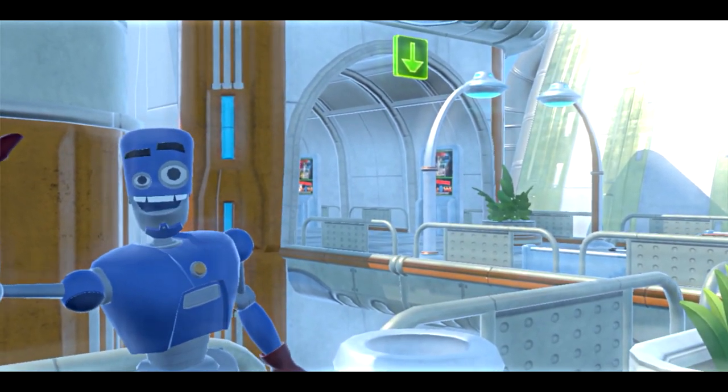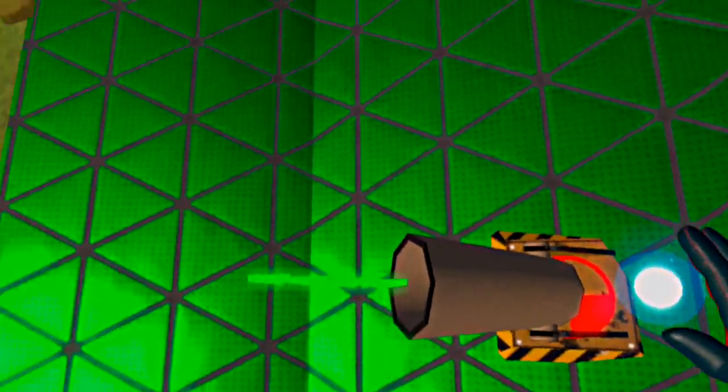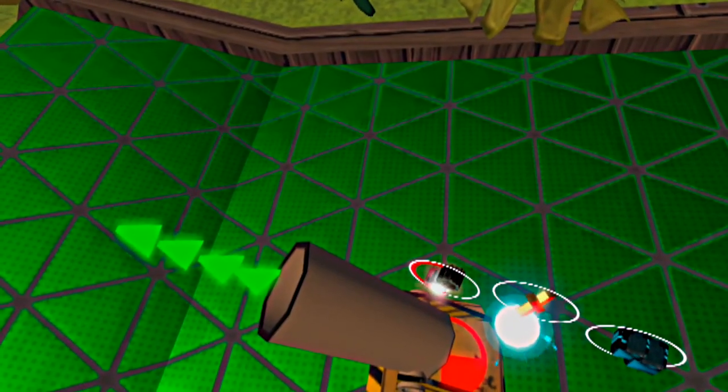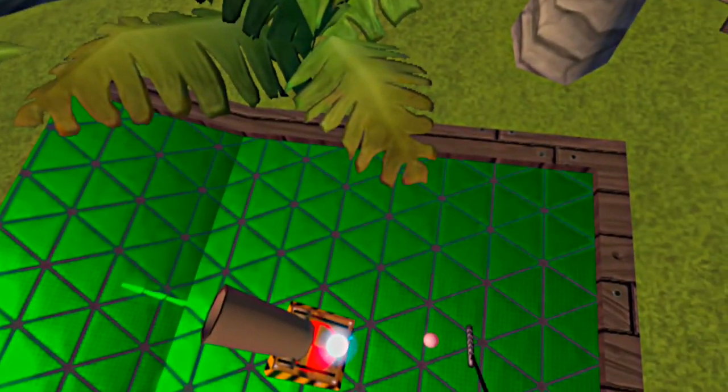Sorry about that! Where was I? Oh, right! Our mini-golf lab consists of multiple courses, where you can choose to play all 18 holes, the front nine, or back nine, depending on how long you would like to play.